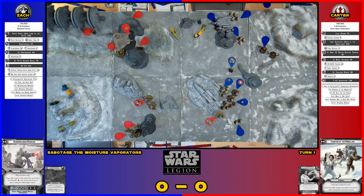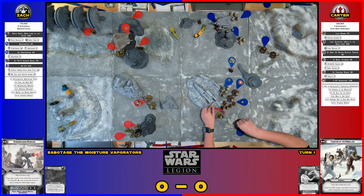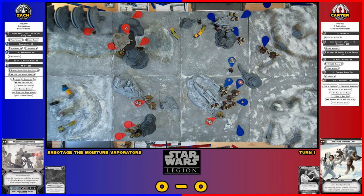By putting those two guys out there — since they're only two men — the Tauntaun effectively has to charge them, which is fine. They'll probably kill them, then you have two units of Tauntauns out in the open not engaged by anyone. I'll stick them right up there and leave no space for him to engage. You can move through enemy units, but if there's no space, you place your model there. You can't land on top of models.